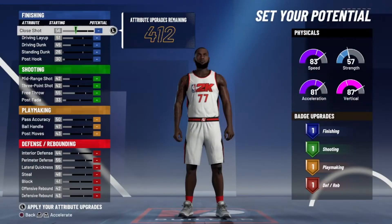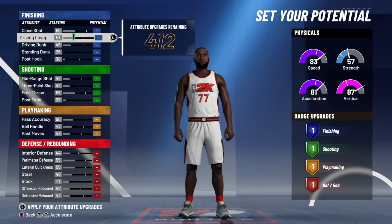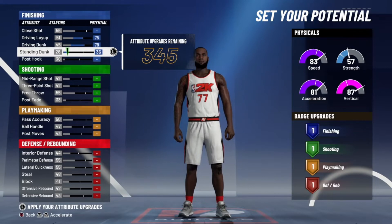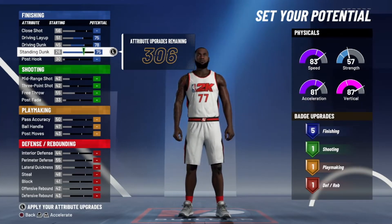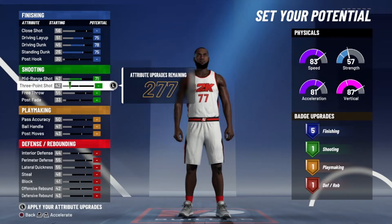For this particular build I choose speed and vertical. Now when it comes to the attributes, they're a little all over the place, evenly spread out — driving layups maxed out, dunks maxed out, and standing dunks maxed out, giving us a total of five finishing badges. I feel like this is good enough, especially with gold badges.